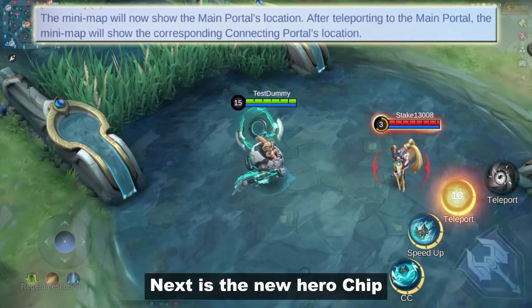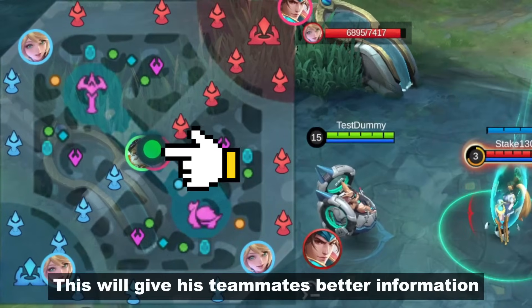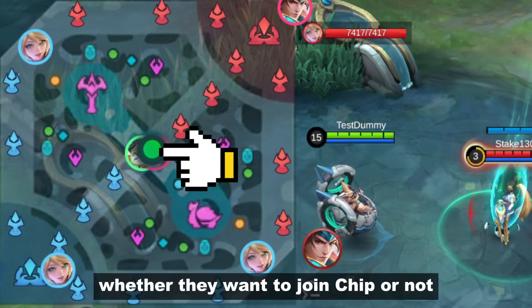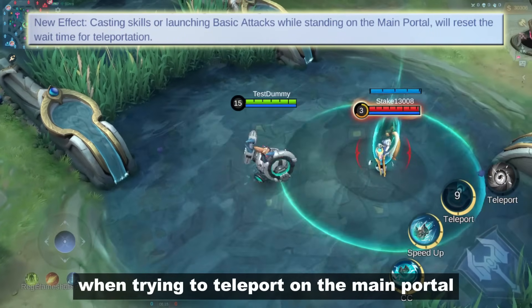Next is the new hero Chip. When using his ultimate, the main portal will now appear on the minimap. This will give his teammates better information on whether they want to join Chip or not. And you can be attacking or using skills when trying to teleport to the main portal.